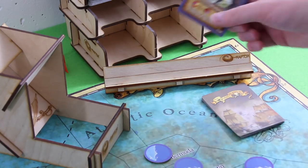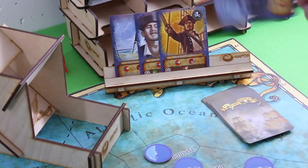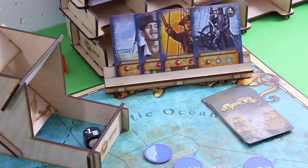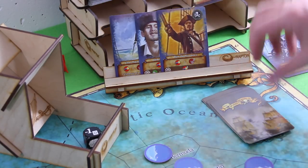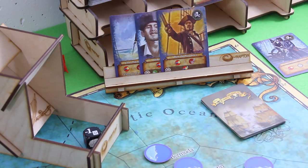We start again with the dummy player. He will draw his hand of four cards — it doesn't really matter which card he draws. We roll the tidings die — that's one. We are only discarding one card, which is a good start. Then over to us.